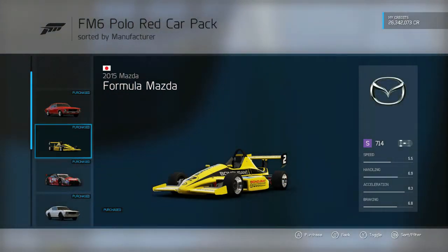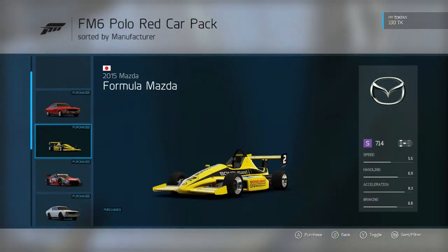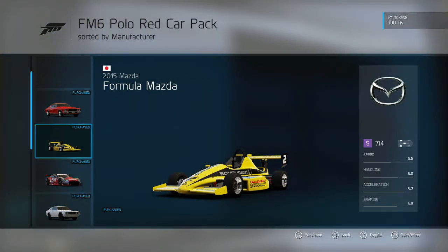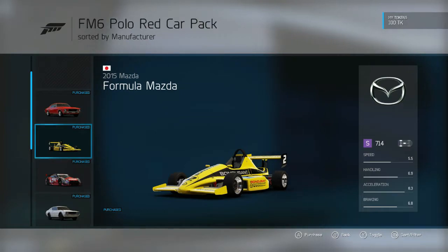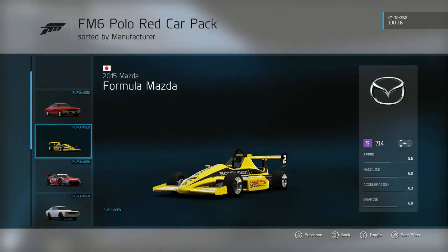This is a 2015 Mazda Formula Mazda. The reason I think I would like this car so much is because, as you can see, it kind of reminds me of a go-kart — it just looks like a really small go-kart in my opinion. I'm hoping that's what it's going to be like and I'm hoping it's going to be fun to drive, because that is going to be awesome.